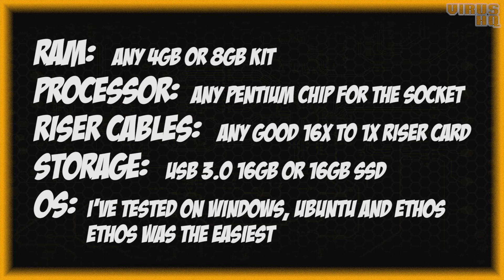For RAM, anything at 4 GB or above — I'd recommend getting a good brand. For the processor, you can use any low-end processor such as a Celeron or Pentium, depending on the socket. For riser cables, make sure to get 2 or 3 extra because many manufacturers ship defective ones — I'll have a link in the description to the ones I use. For storage, it will be used to install the OS for mining and can be a USB 3.0 drive or a 16 GB+ SSD.